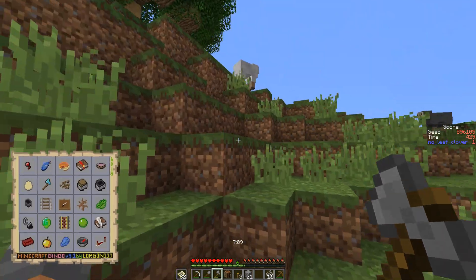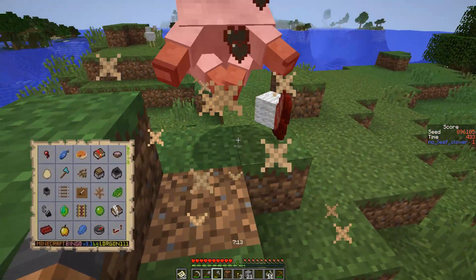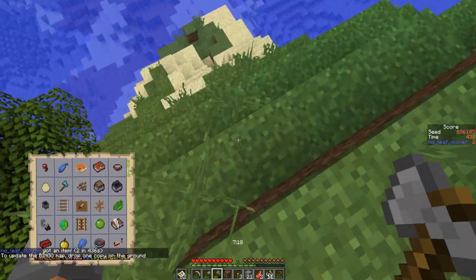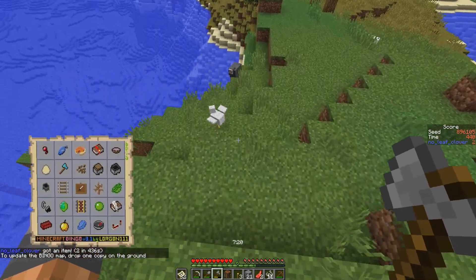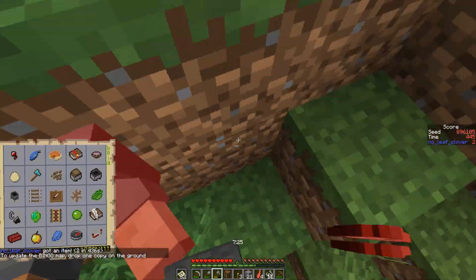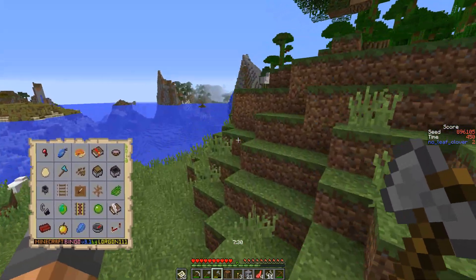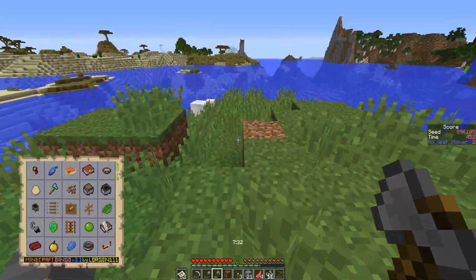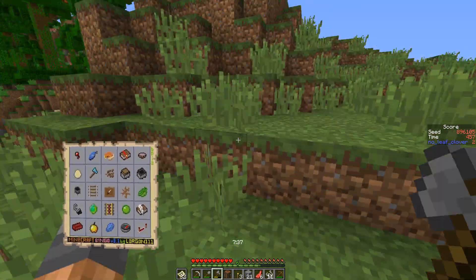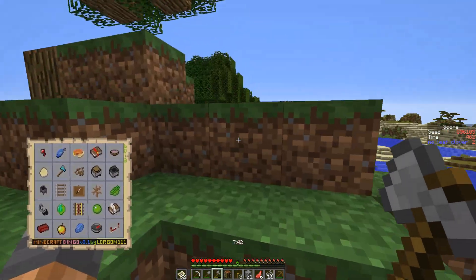We got some stuff — we really would have liked an enchanted book there to make things really worth it. There has to be a second egg somewhere around here. I don't know where. It's seven minutes — all of you chickens should have laid an egg by now. Definitely not enough time for them to despawn.